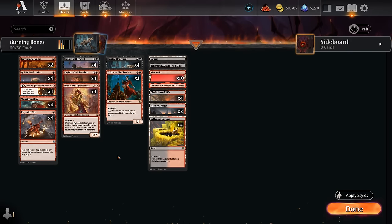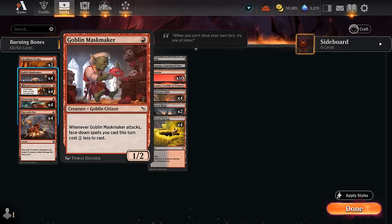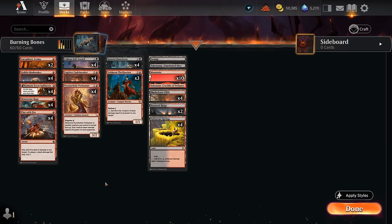Hello and welcome to another standard gameplay video. Today we're taking a look at a red-black or Rakdos sacrifice deck that's taking advantage of some of the new disguise creatures. We can actually start our curve at one mana with a Goblin Mask Maker, which says when the Mask Maker attacks face down, spells you cast this turn get a one mana discount. So turn one Mask Maker can potentially let us disguise one of our creatures on turn two already.